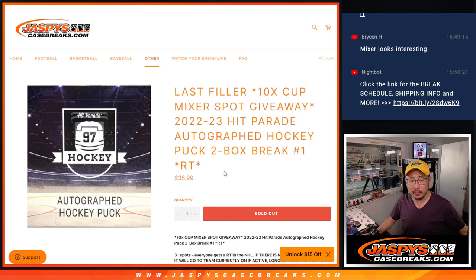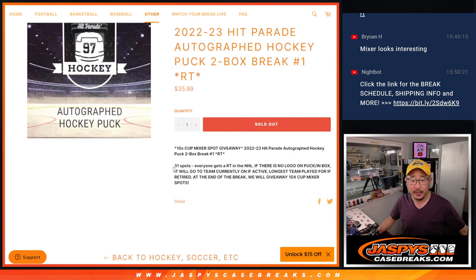The filler is a pretty fun looking one. Hit Parade Autograph Hockey Pucks, two box random team break number one. It's a 31 spot break. Kraken are not in here, I think — it won't be part of the random, but if we do pull the Kraken, it'll be randomized to one person in the break.